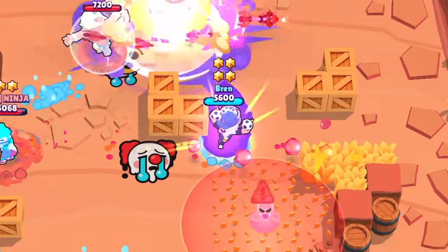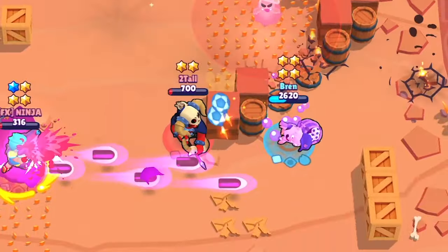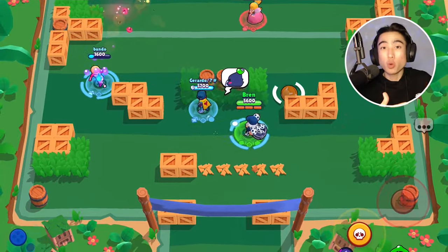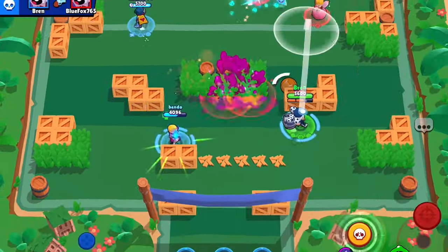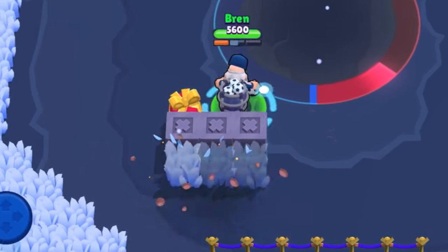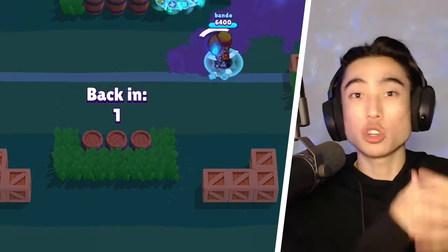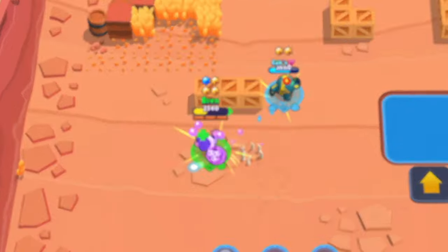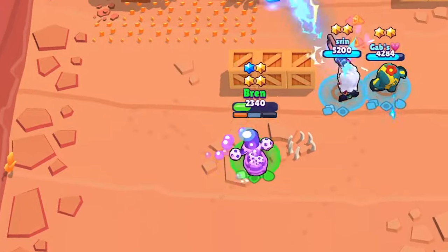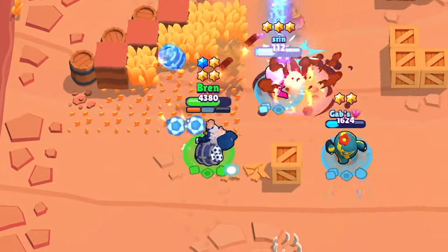In desperate situations, his super propels him even further, making it a reliable escape tool while also damaging enemies. He can also utilize Dino Jump to boost toward the objective quicker by jumping over walls or obstacles to reach things like the hot zone faster, helping maintain control and pressure. Something underrated but even trickier is using Dino Jumps to dodge incoming attacks from enemies — it's pretty rare but can help in sticky situations under heavy fire, though it takes extreme coordination and anticipation.